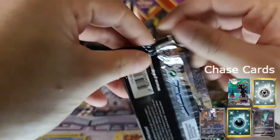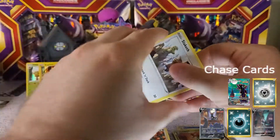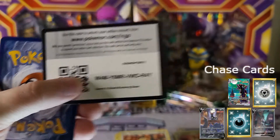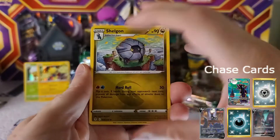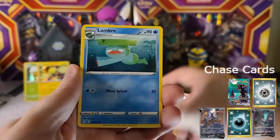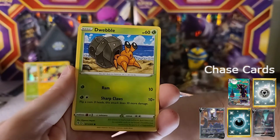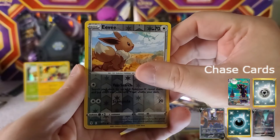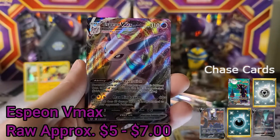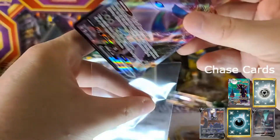I definitely enjoy opening Evolving Skies. I still have quite a bit of product to open, and it seems like things move so quickly — Evolving Skies and Celebrations came out, and then Fusion Strike is coming out shortly as well. It's a lot, but so much more fun, even if it makes it difficult to complete master sets. Pack nine: Eevee as our reverse — and an Espeon VMAX! So we've got two Eeveelution VMAXes in this box.